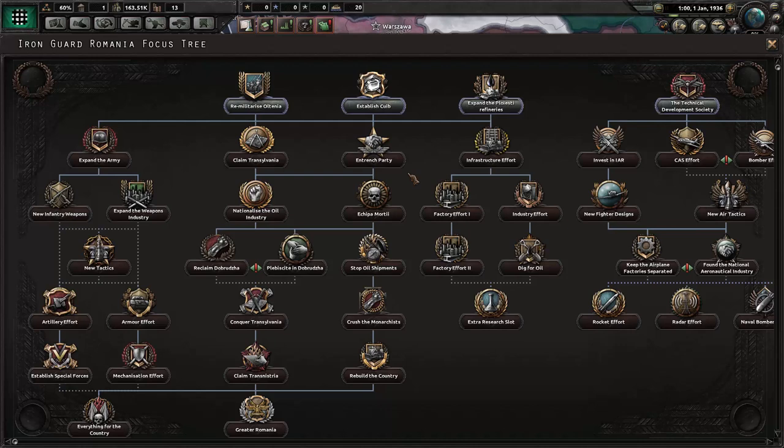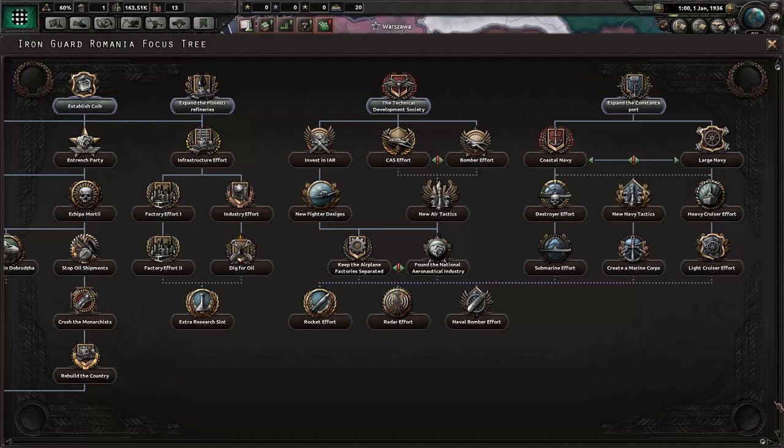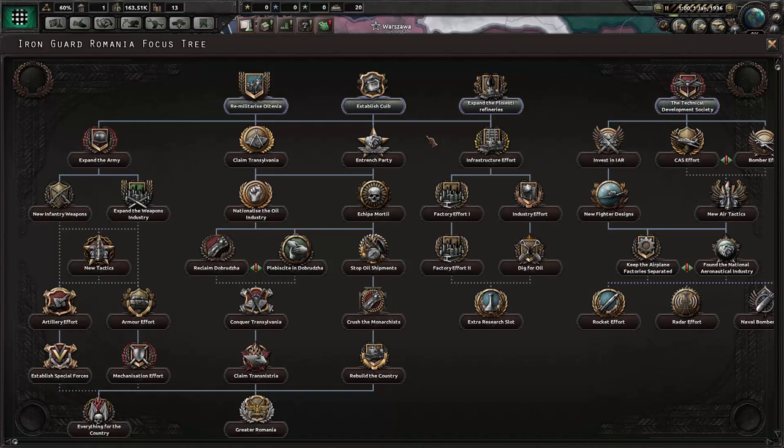I don't know exactly all the details of the focuses. I've never actually played as Romania before on this mod. So this is air focusing, this is navy focusing. Remilitarize — so this is going to give us our remilitarization, and we're going to need that when we attack Hungary. I think Hungary is pretty strong. We might want to wait until the Balkan War to actually attack them, or maybe our war with Hungary starts the Balkan War — I'm not sure how that works.